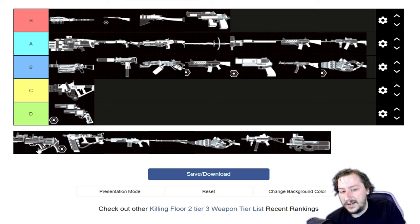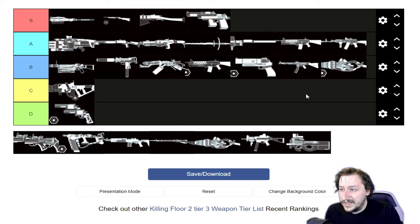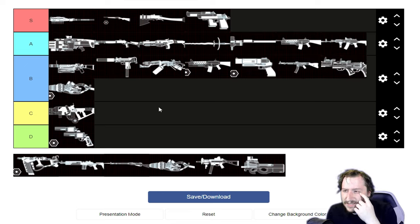The other tier 3 weapon is the Dual Rhinos. They hold 12 rounds, weigh 4, and do 75 damage on hit plus 80 damage of shrapnel — 3 shards that bounce and hit multiple enemies similar to nails from the nail gun. They have a high rate of fire as well. They scale the same as the Desert Eagles, so they have pretty high damage potential, but damage potential doesn't always pay out. I think they're an okay weapon to fully upgrade, but not nearly as good as the Deagles. I'm going to put them in B tier.